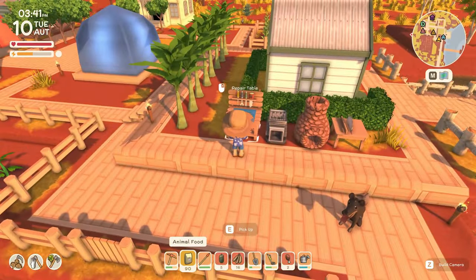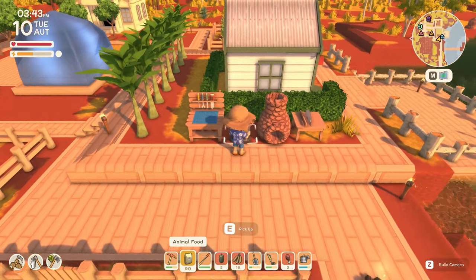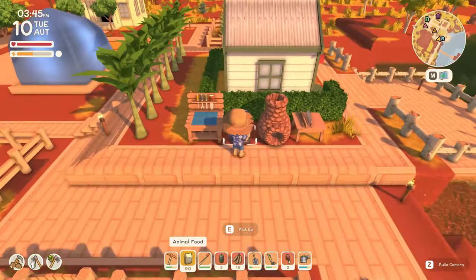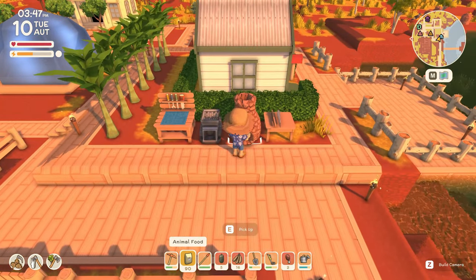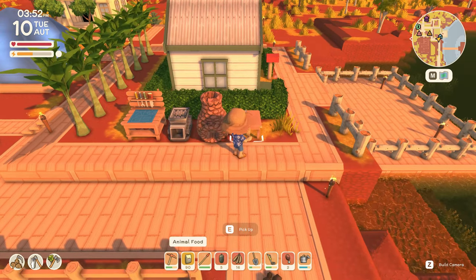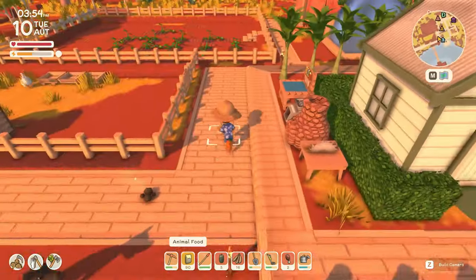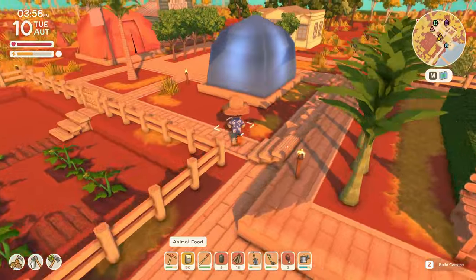Over here this is my repair table — if I wanted to repair all my tools at once I'd use that repair kit and all my tools would be repaired. This is a grinder — right now I throw stones in there which makes cement. This is my furnace, which turns all of your ore into usable bars. And this is a saw table that cuts wood down to planks. Planks are used for walkways, fences, and so on — obviously useful.